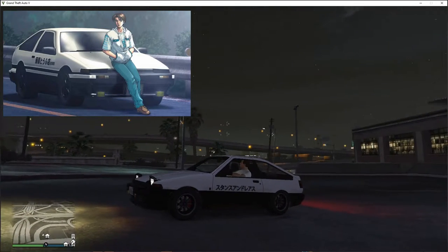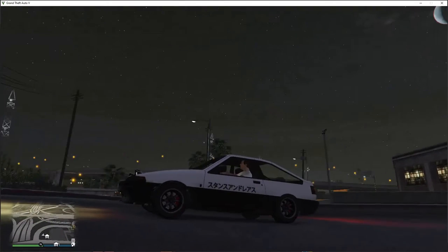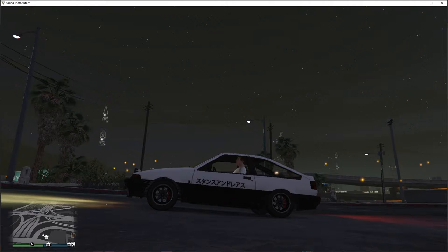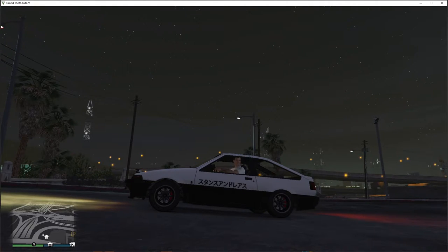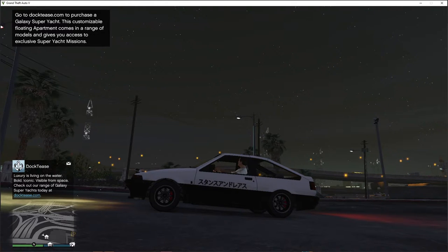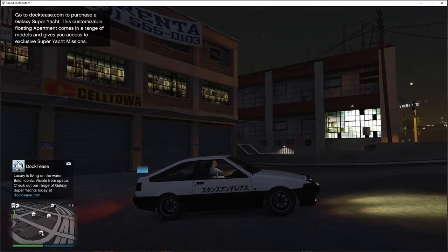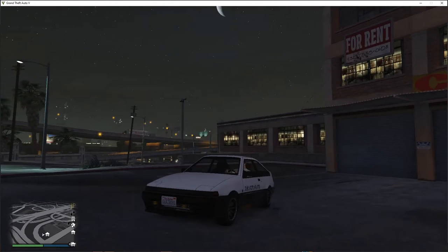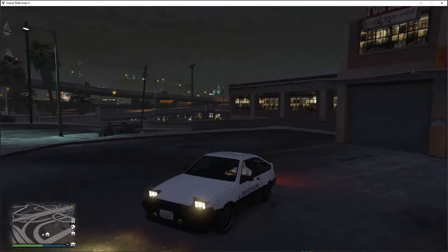Finally, the last car you guys have been waiting for in this entire video. I decided to save this for last because it's the most iconic car in anime history - the one and only AE86. As you can clearly see, this resembles the AE86 from Initial D very well. I still have to change the trim color to white and unlock the tires, because they have tires in the tuner update called Fujiwara, which is after Takumi Fujiwara. On the sides it doesn't say Fujiwara Tofu Shop - that just says Stance Andreas. And right here we have the pop-up headlights with the yellow fog lights.